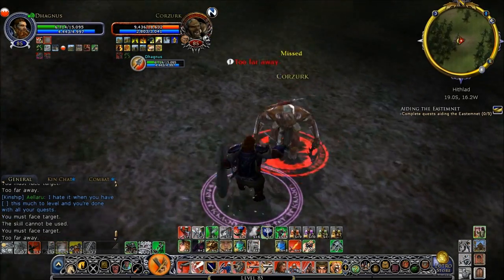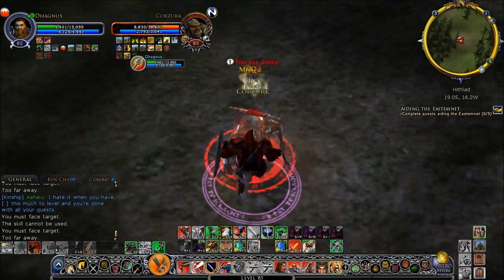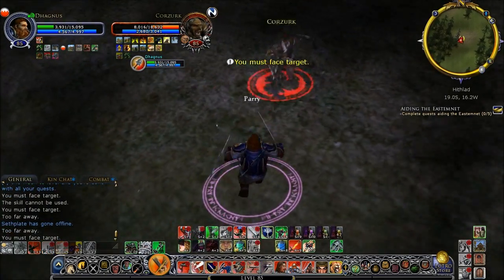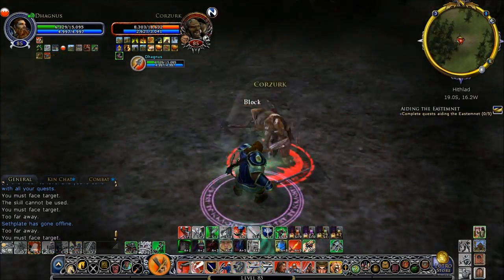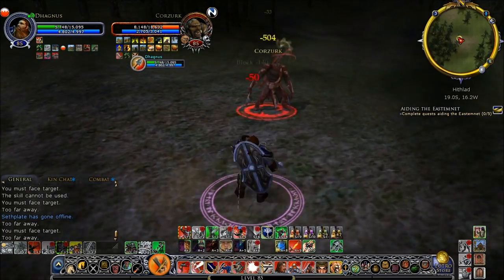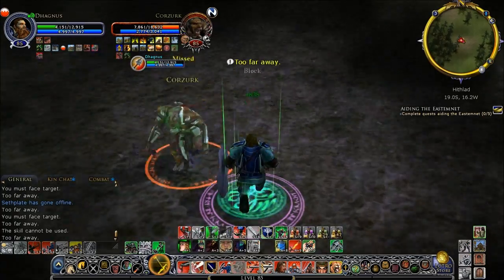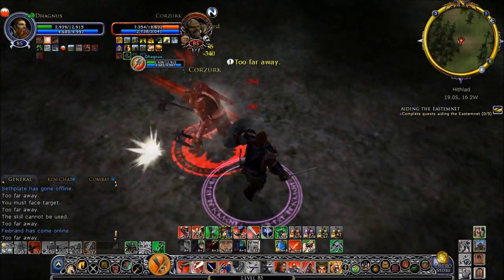Even when I'm not necessarily landing everything, he's often managing to block, avoid, or evade my attacks — particularly my bleed-placing attacks. A big part of that is that he is rank 7 and he's also got a buff potion. I'm not sure which one it is, but it's either going to be armor, resistance, or evade rating. If it's evade rating, that's going to be the most helpful for him. He also managed to get a crit and pop off Glory and Victory, so that's part of the challenge of fighting a rank 7.